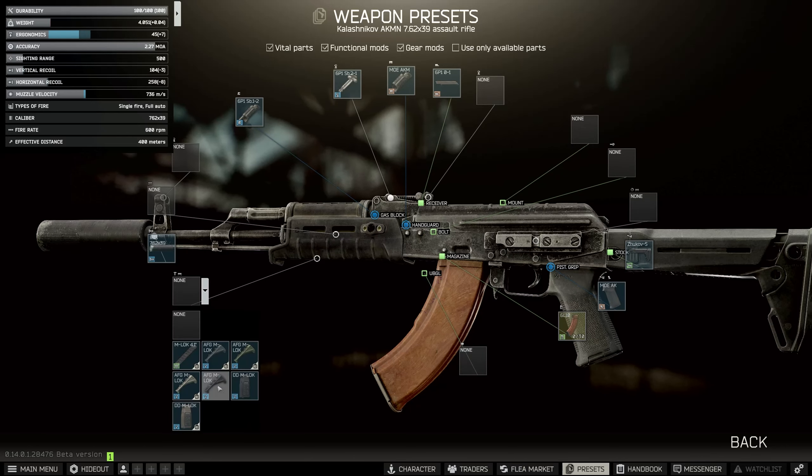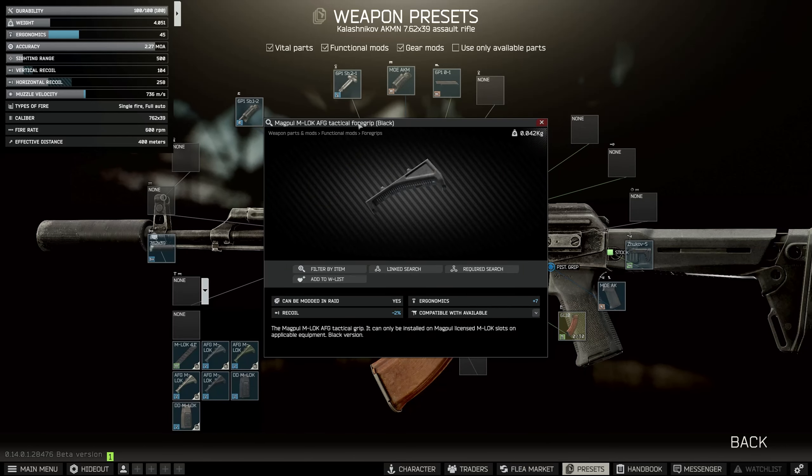And then on the bottom, we're going to add the foregrip, which is the M-LOK AFG tactical foregrip, also in black.